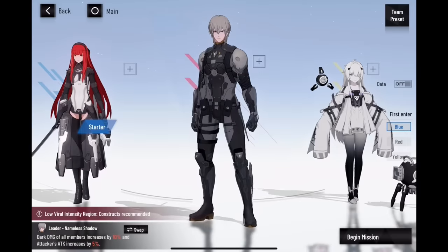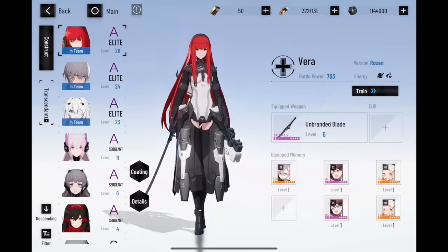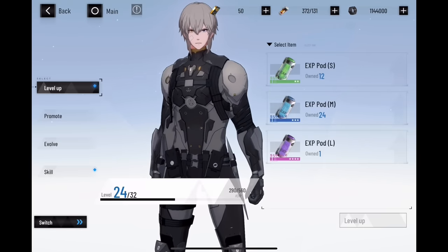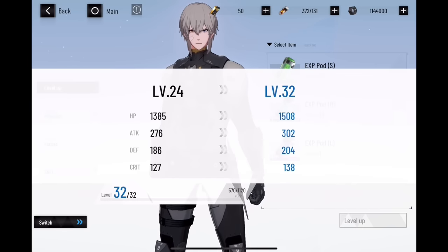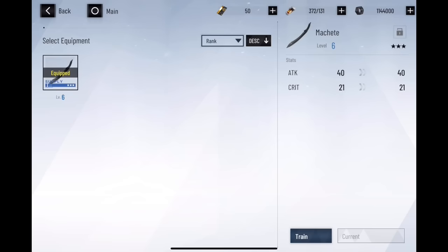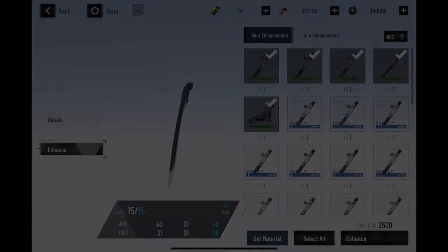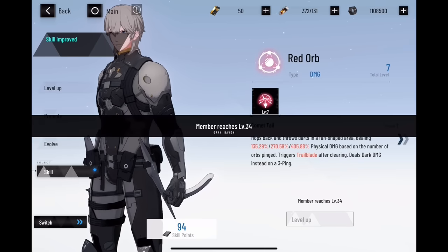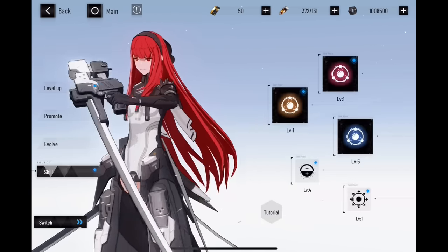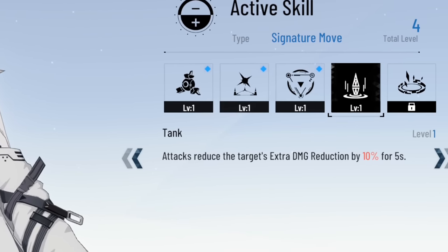Since we're on the subject of team building, it's very important to focus on building one team. If you're following my recommendations, this means you want to focus on building your dark team first. To do this efficiently, you'll want to work on getting your attacker to level 80, while your tank and support can stay at level 60. Being this is still very early game, don't worry about leveling weapons or memories past level 25 — just focus on leveling your team up and using skill points on your attacker, your support's healing skill, and your tank's tank class skill. Remember to always have a tank in your team, as tanks help with debuffs and provide extra damage reduction through their tank class skill.